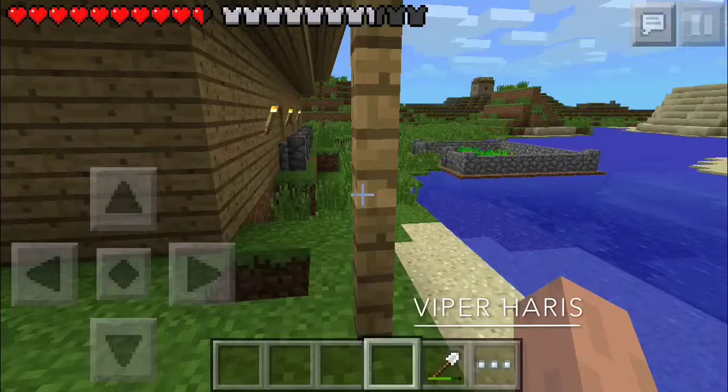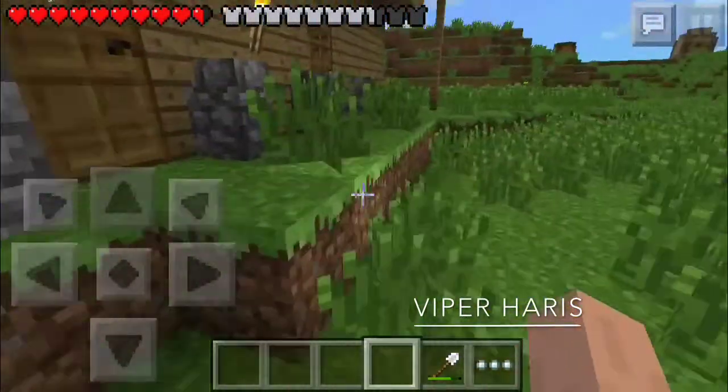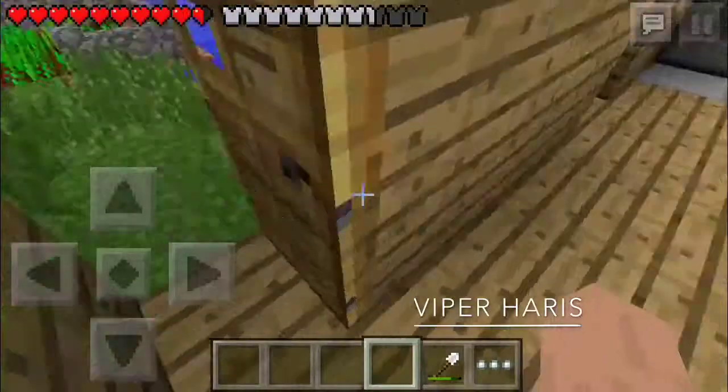We got 64 and 15 dirt — that's not bad. We're going to grab an iron pickaxe and break all the fence so we can expand the farm the way we want. Let's go!